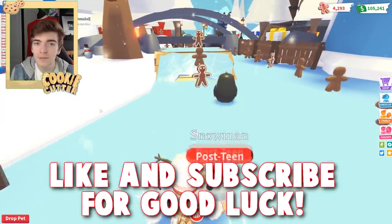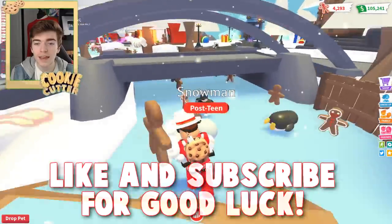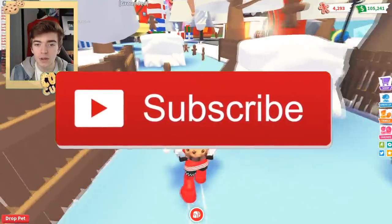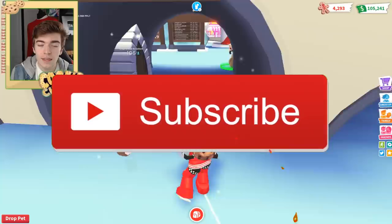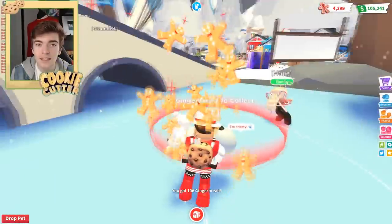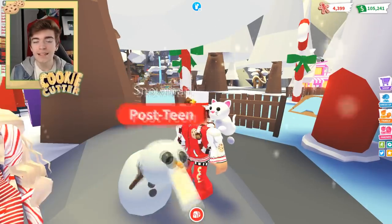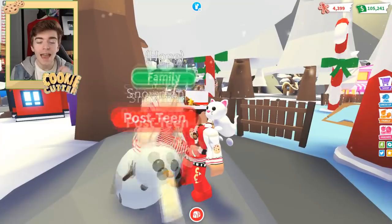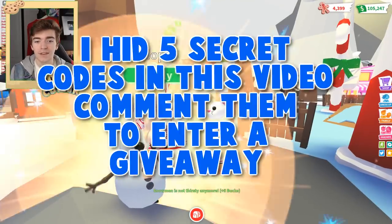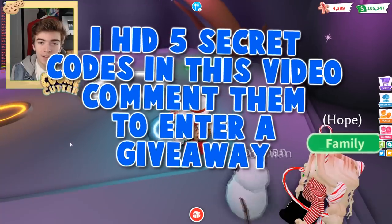The Adopt Me update hasn't even been out for 24 hours. However, we've been working on making ourselves a neon snowman to see what this will look like inside of the update. This is the last task that this snowman needs and then it will turn into a neon. So right here, we're going to go and feed it some lemonade and now we're going to have ourselves a neon snowman inside of Adopt Me. Are you guys ready? Because I know I am. Let's go and give it a try.